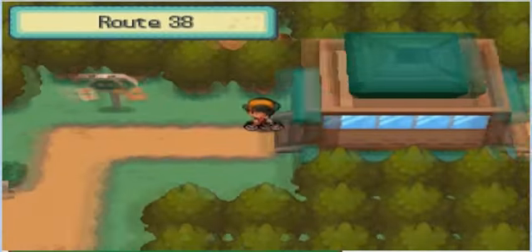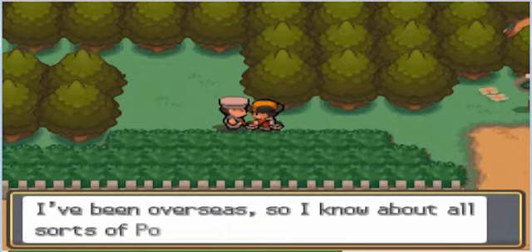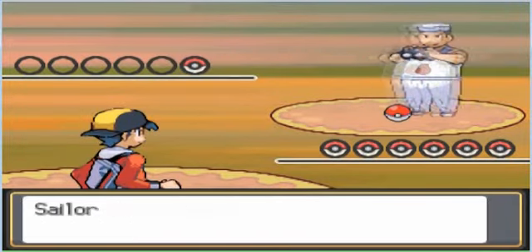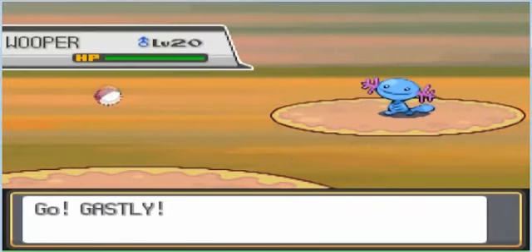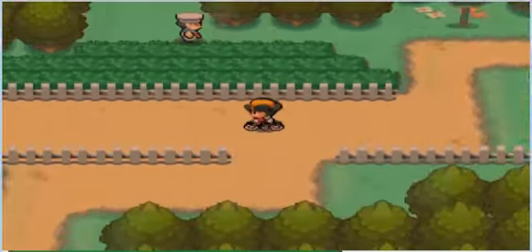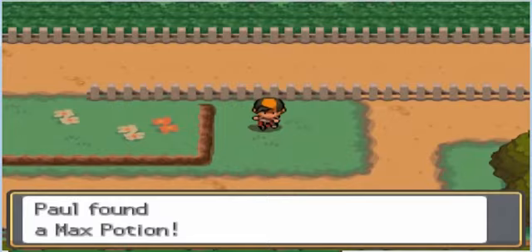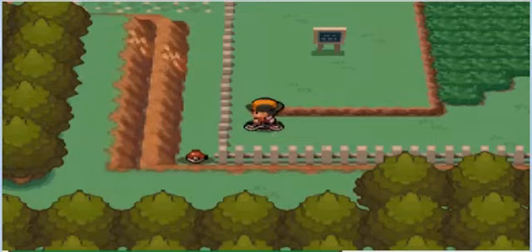Hi everyone, here's part 25. Now we're going west to the next city with the next gym, so we're heading to Route 38. There's the first trainer standing here. I want to reach the next city so I'll just show you the Pokémon quickly because it takes too much time. This guy only has a Wooper at level 20 — it could have evolved into Quagsire but he didn't. If you have a Grass Pokémon it's really easy to beat Wooper.